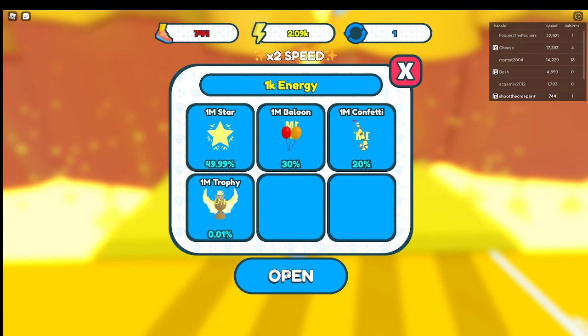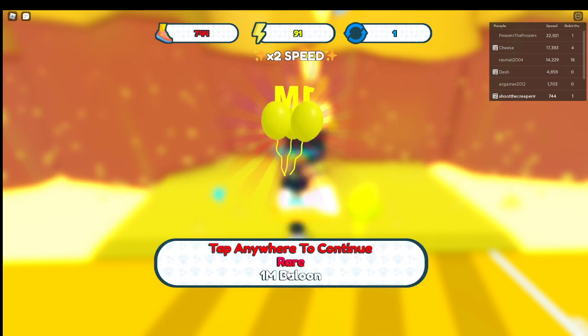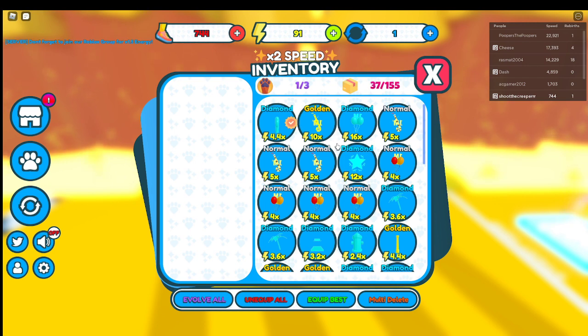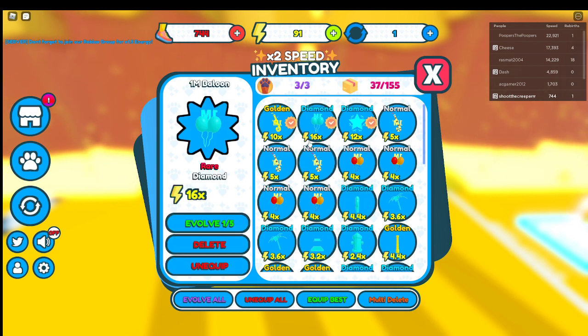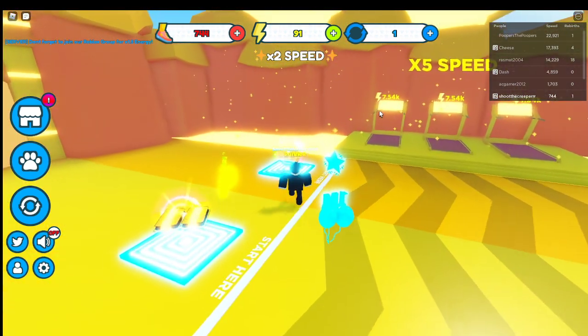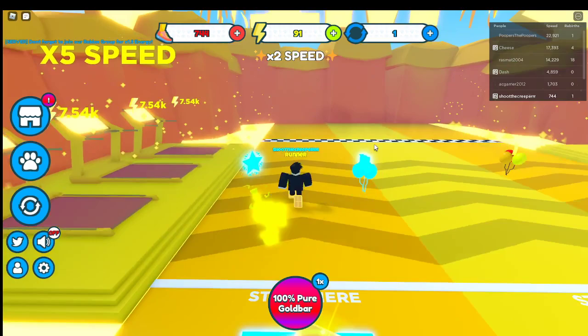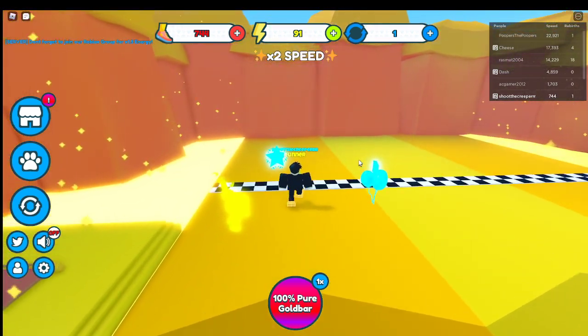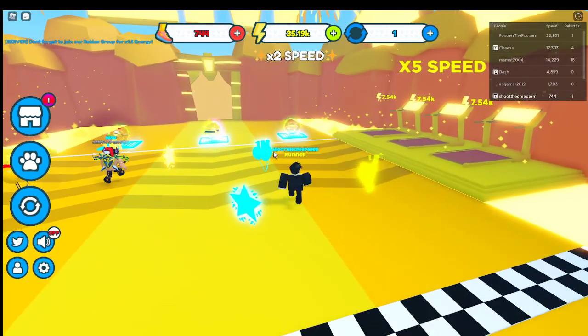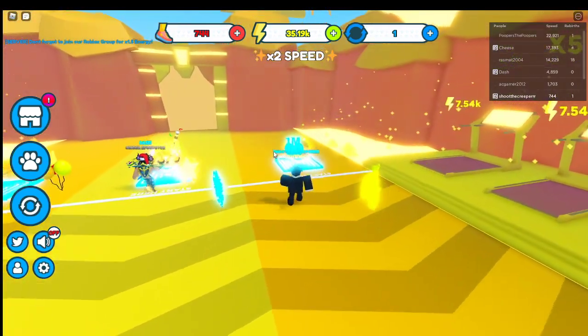It looks like it's a 1 in 50 chance to get a golden, so that's pretty rare. Anyway, evolve all and equip best. The diamond balloons do 16 times — that's crazy. From 12k speed per tick we now get 35k. That's pretty good.